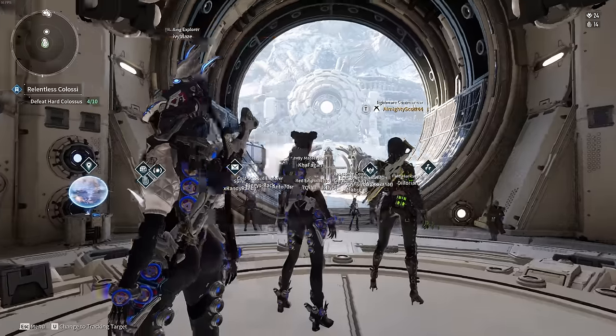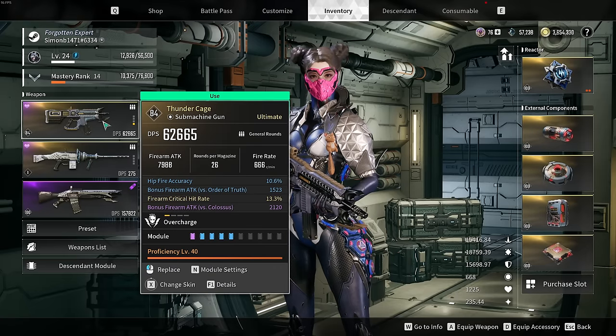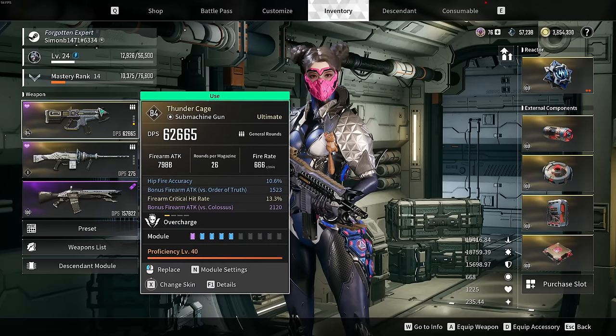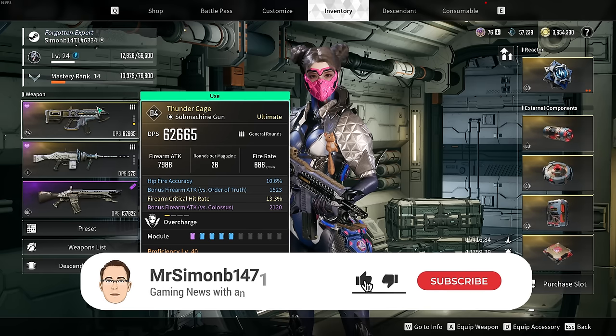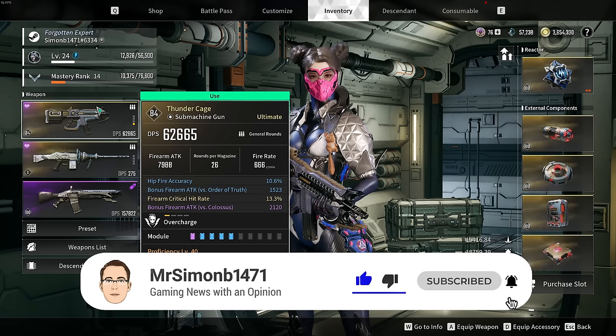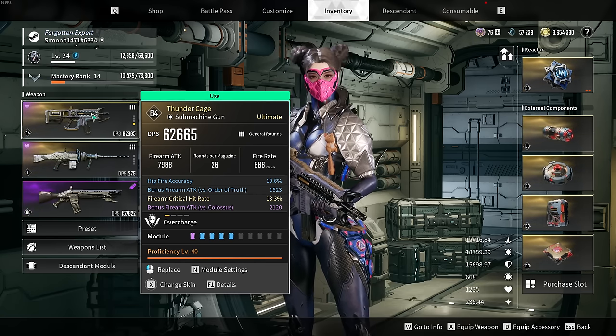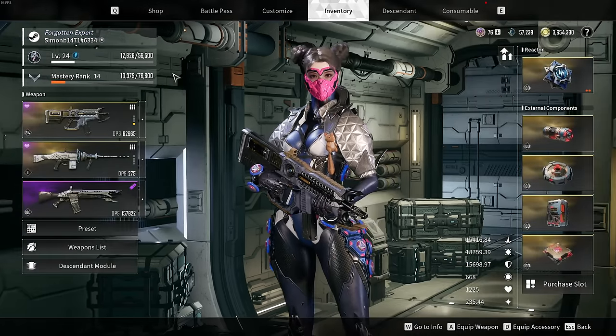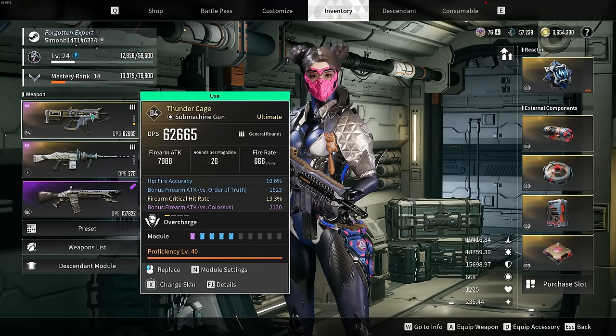Next, weapons. A lot of this can be subjective, but at end game you'll need certain weapons to complement your reactor. As a beginner though, just play what you find fun. Two weapons stand out: number one is the Thunder Cage, an ultimate SMG you get through playing the game — it's a brilliant weapon. The second is the Tamer, which is great for boss fights and Colossi battles for big single-target damage.